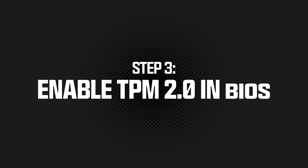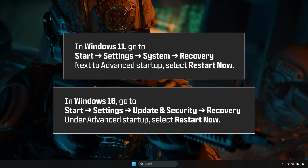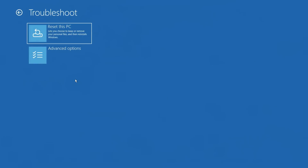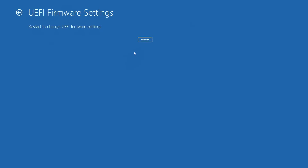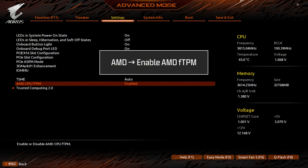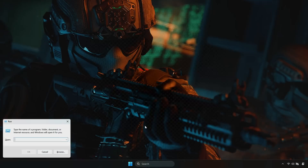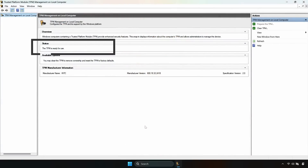To enable TPM, restart your PC and enter your BIOS. Accessing your BIOS can be accomplished in many ways, but one of the easiest is to restart your machine from Windows using Advanced Restart. Then select UEFI Firmware Settings in the Troubleshoot and Advanced Options menu to get to your BIOS settings. On AMD systems, enable AMD FTPM. On Intel systems, enable Intel PTT or Security Device Support. Save your changes and reboot. After Windows loads, run TPM.msc again to confirm TPM 2.0 is active.